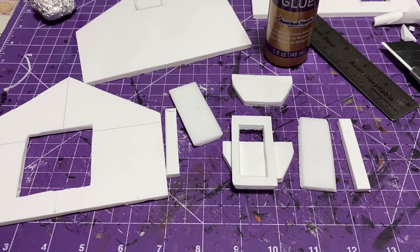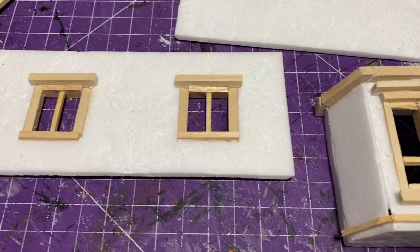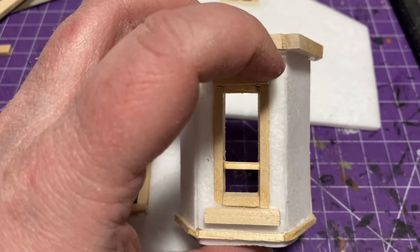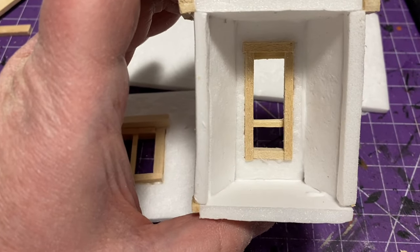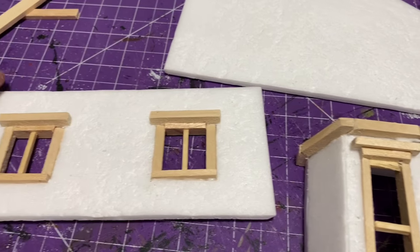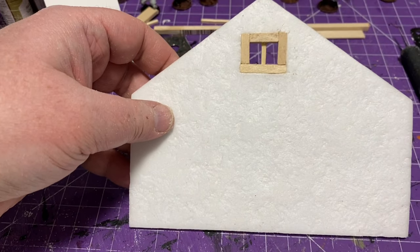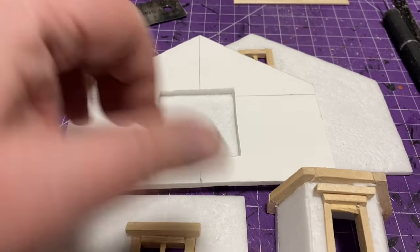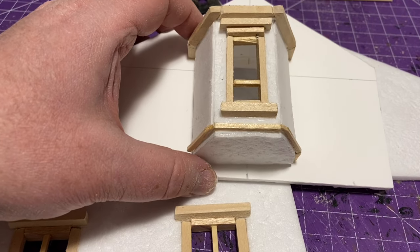I texturized everything with a tinfoil ball to give it that stone look. On top I'm going to add matchsticks and popsicle sticks to trim it off. After I put the balsa wood into the little nook and along the walls around the top and bottom, I went back with a tinfoil ball and took care of any spots I missed. On that little nook I left it — I was going to make it all wooden planks but I changed my mind. I'm about to glue that on and get all our walls prepared.